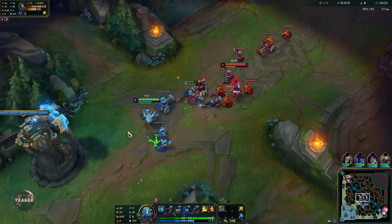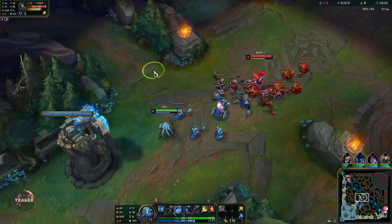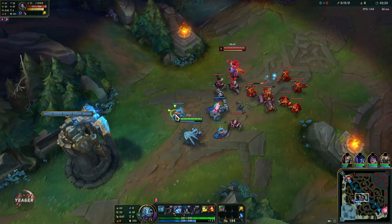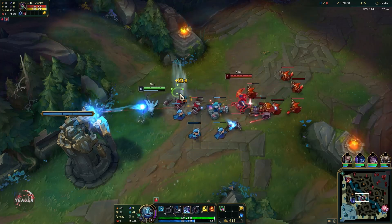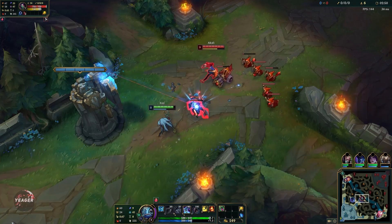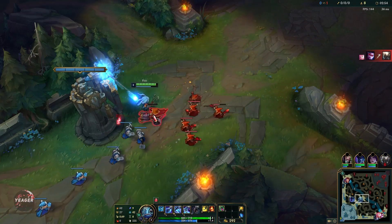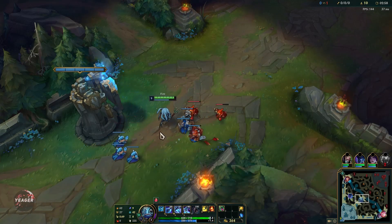Your W — once you use it, it will make your auto attack deal bonus damage. But if you use it to kill something, that ability will reset, refunding some of the mana cost, so it's very good for last-hitting minions under the tower. Remember it is also an auto attack reset, which is really important. When you go for trades, you want to auto attack and then immediately press W so you get the damage off really fast.